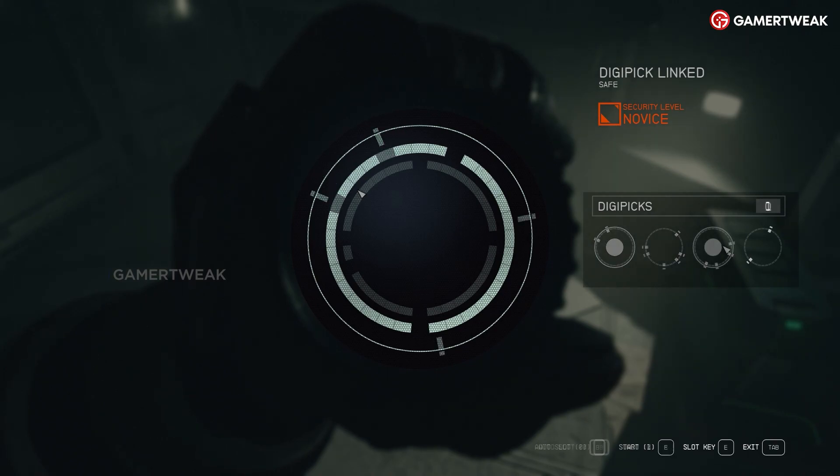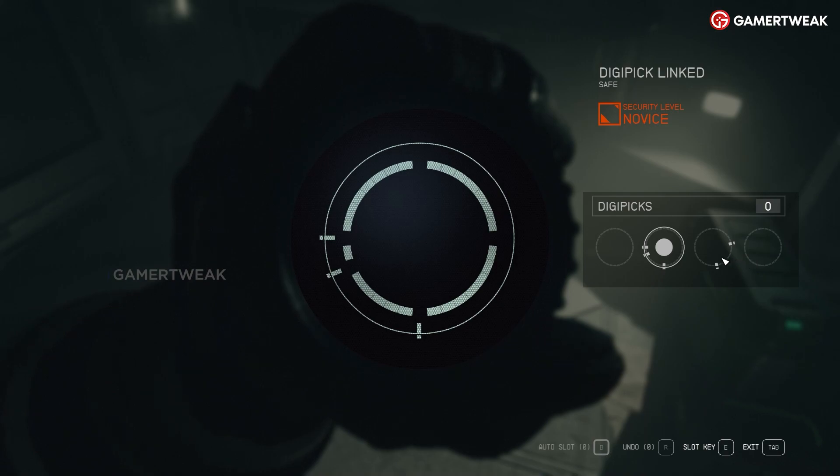To lockpick, first select the key that fits the gap and rotate it with the direction buttons to align its pins with the gaps. Once the pins are aligned, press the slot key to complete the outer layer. Lock picks get more complex with more security layers.